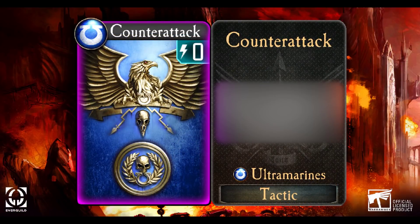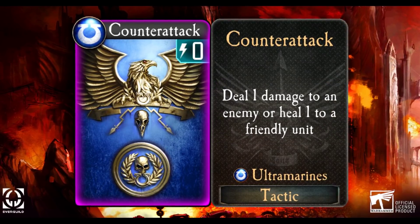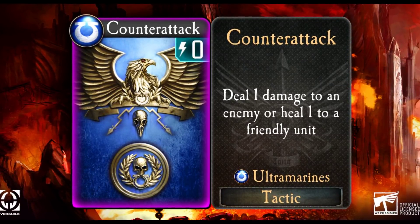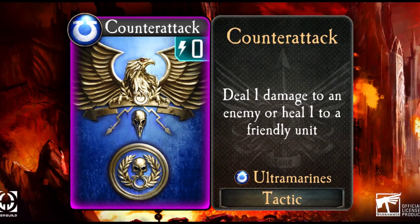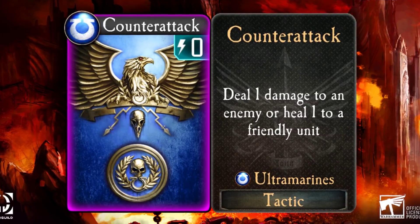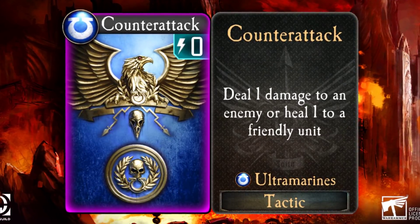The last of the new cards we will see today is from the Ultramarines. This Legion's dedication to constantly considering theoretical situations and their practical solutions had enabled them to be very flexible in combat situations, and the same applies to their counter-attack. Ultramarine Warlords can choose between using their counter-attack to damage or to heal a troop or a Warlord. Of course, the cost of this flexibility is that the card does only one point of damage or one point of healing. Regardless, this synergizes well with the broad range of damage and healing abilities that the Ultramarines have.